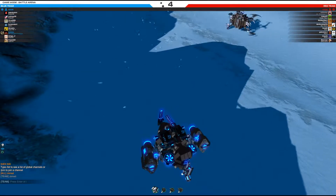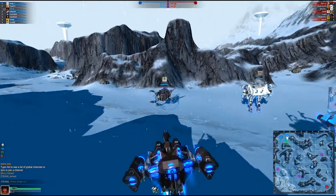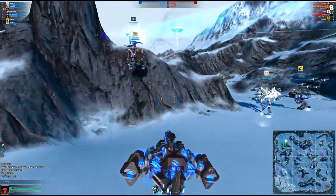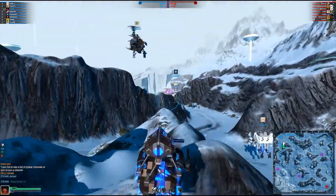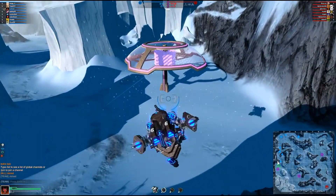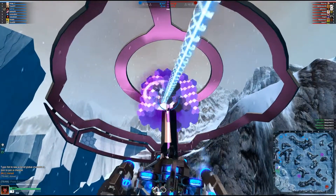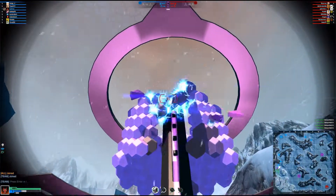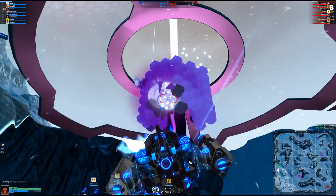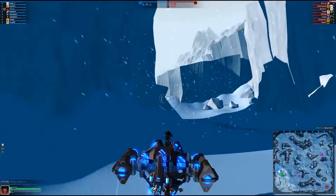Hi everyone, this is Galmax here. So I'm trying out a new bot. If you've seen the Mini Stinger, this is built around the same principles, but it does have the ion distorters instead. It does have a blink module, it has the energy module, and it's a hover with several additional layers at the front to become more durable.